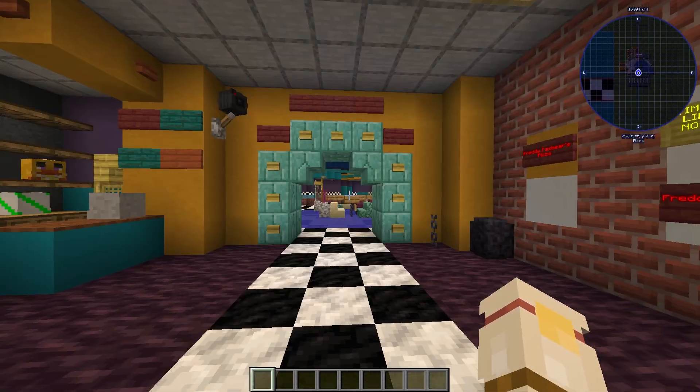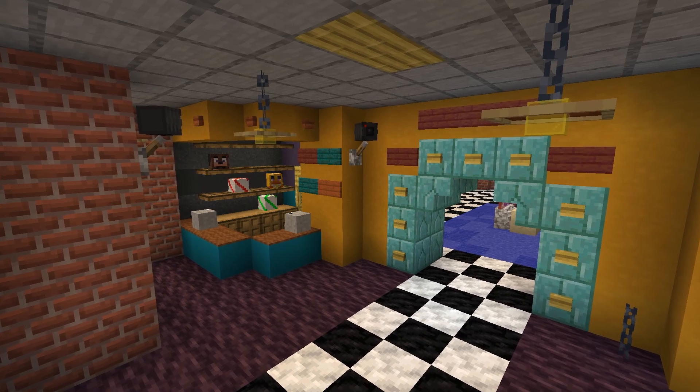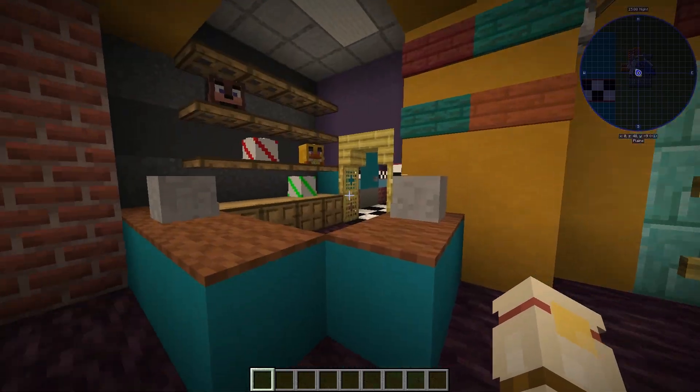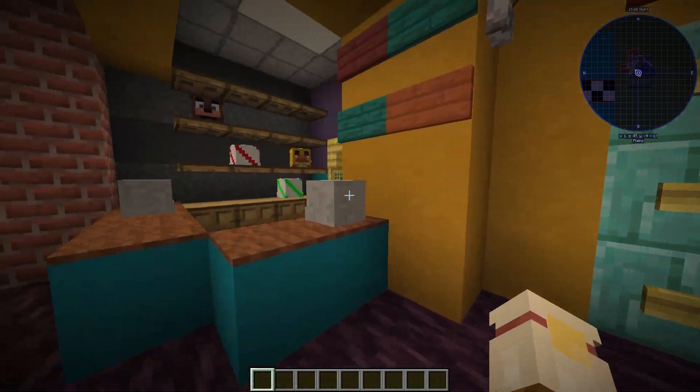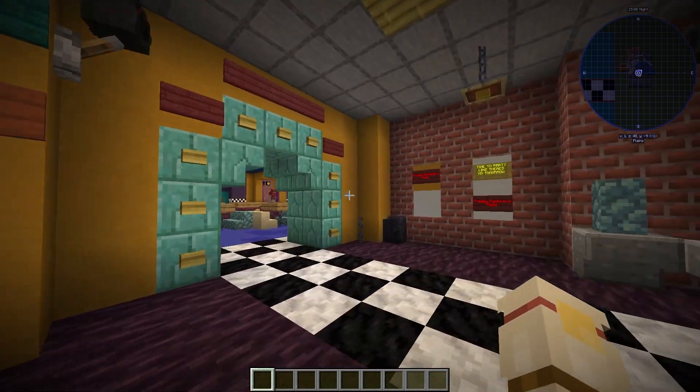So we're going to first start out by making our way into the pizzeria. This is the entrance with the welcome sign above the arch that leads into the main pizzeria. Here you have the convenience counter, which is where I'm guessing you would get a ticket to get access into the pizzeria. You have a few plushies and a few party hats up top on those shelves as well.